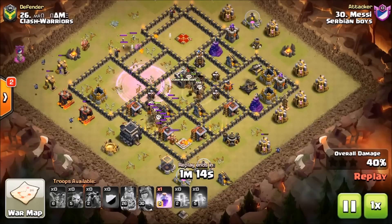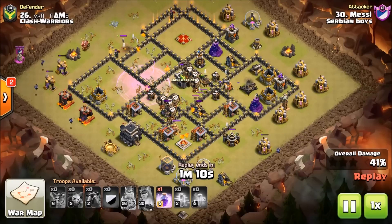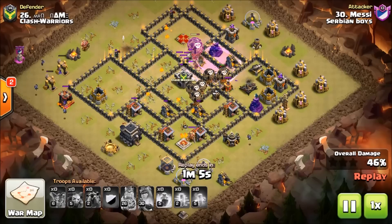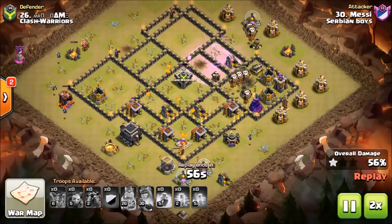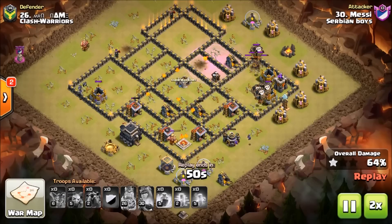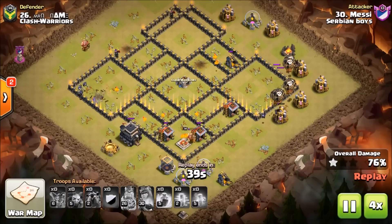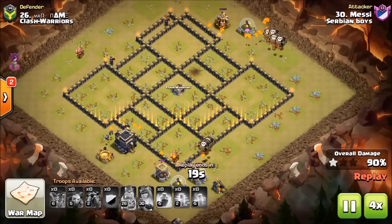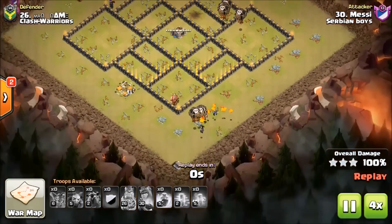He might not even need that second rage — he went ahead and used it, but he probably could have swagged it. I don't blame you Messiah — I don't like swags myself, go ahead and play it safe. Look at that hound, he was so close to popping — but it's okay, he popped! Great job Messy, excellent attack. I hope you guys enjoyed this false ending hype.